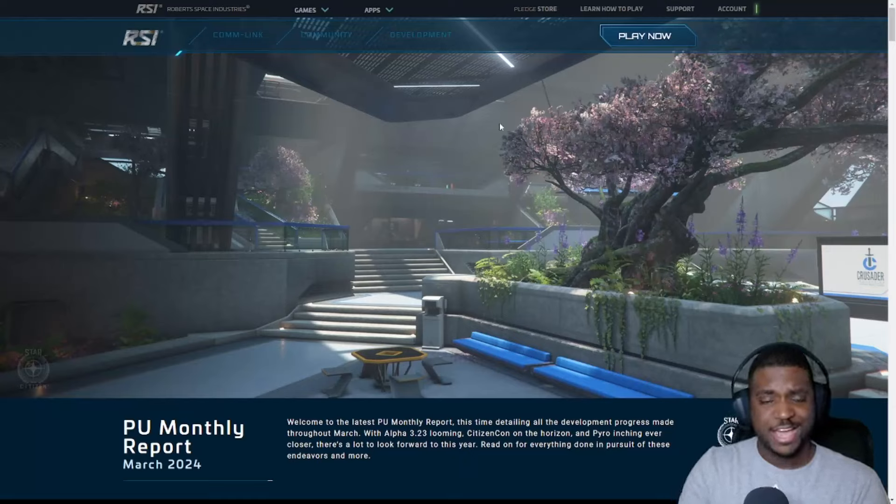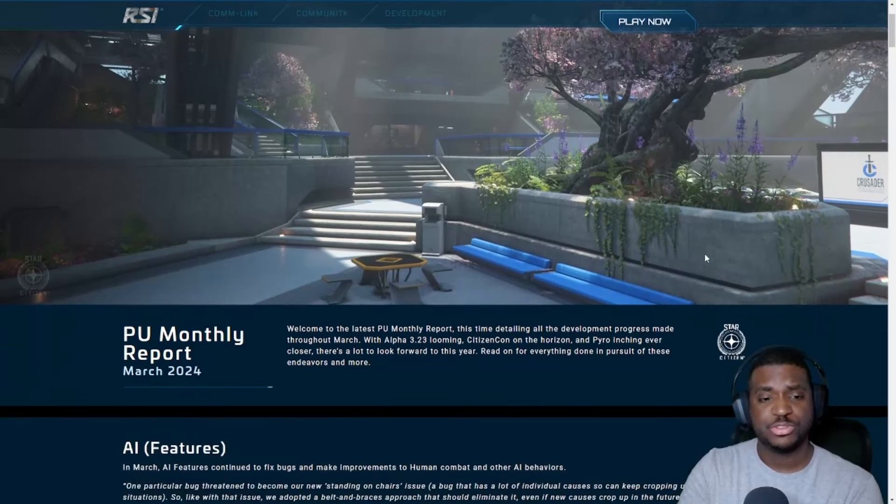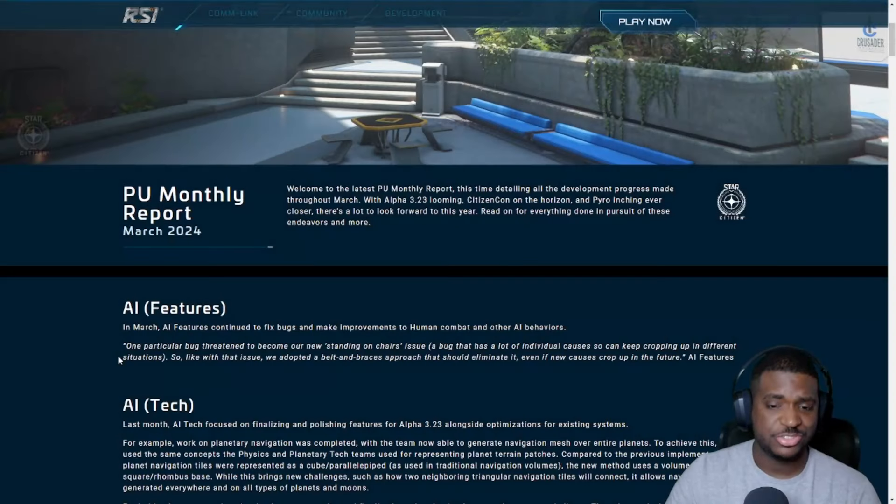As you can see in the background, we have distribution center interiors. Distribution centers is something that is in this patch, but we'll go through it and see what is going on with this update and what we have to look forward to. So let's just dive right in — AI features. They're fixing bugs.